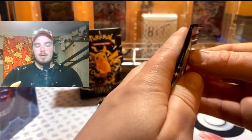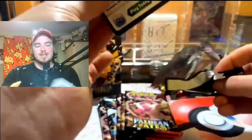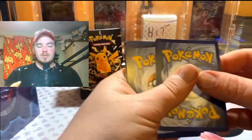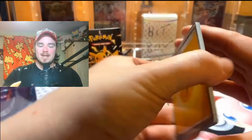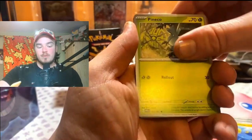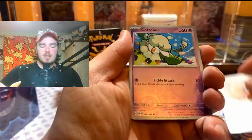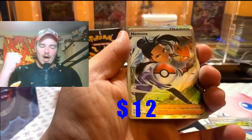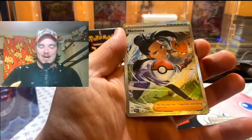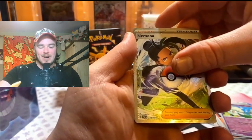Let me know down below if you've been enjoying Paldea Fates. I wasn't too excited at first — I wasn't going to master set it — but as I've been opening packs I've been falling in love with the baby shinies. There are 92 of them to collect, so I'm really looking forward to master setting this now. First pack magic: Namona SIR! Let's go! Make sure you smash a like for that Namona SIR — double banger!